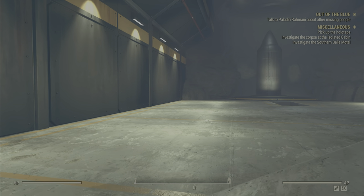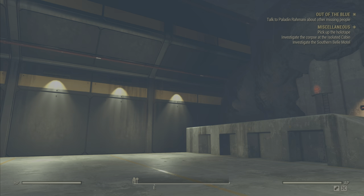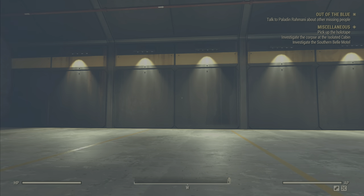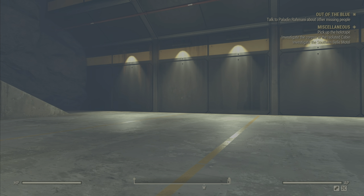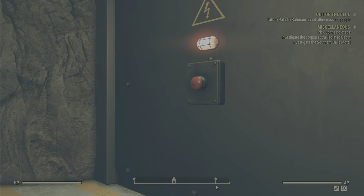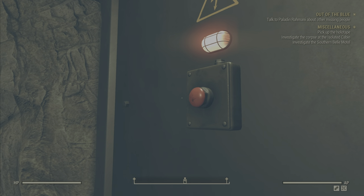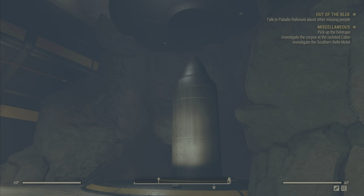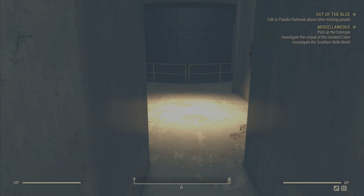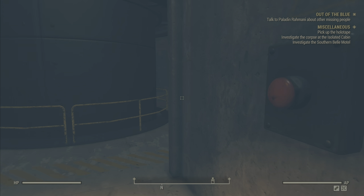Let's come down here. Now unless I'm missing anything, which I probably could be, this is literally it. I mean, it's a nice area for building in I suppose, but nah, it's nothing special. Oh, they just turn the lights off on the missile — very nice. We have got this little space down here as well, again more light switches — fantastic.